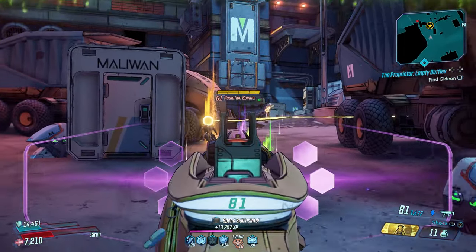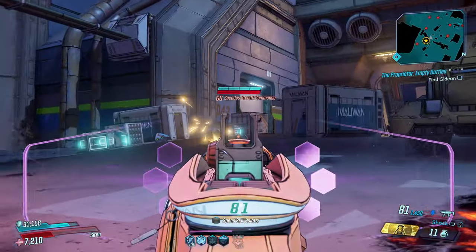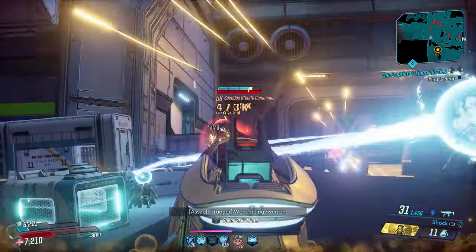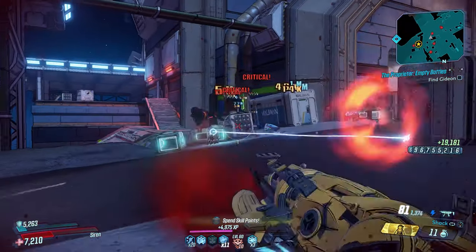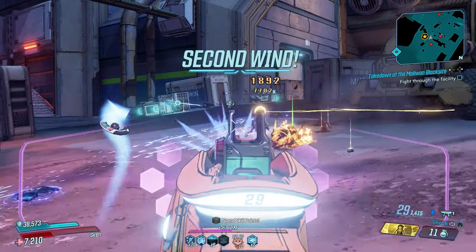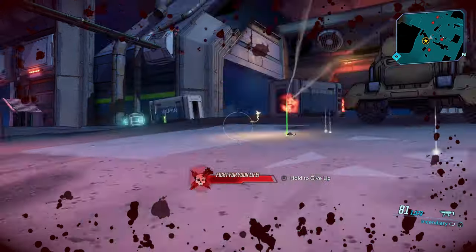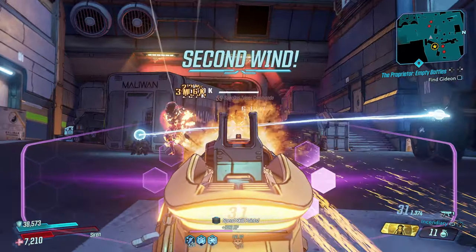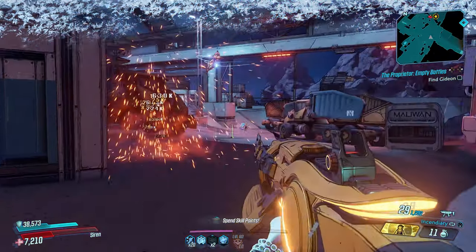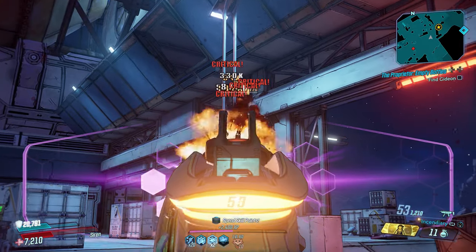This weapon is balanced plus a slight OP equals fun. If you want more power, just activate your action skill and you'll get 100% of this weapon's power for a short time — double the damage. The Maliwan raid keeps taking me down, but that's why it's so much fun — it tests your build and your weapons. You can actually solo this on True Vault Hunter Mode Mayhem 10 with my exclusive loot here in Borderlands 3.